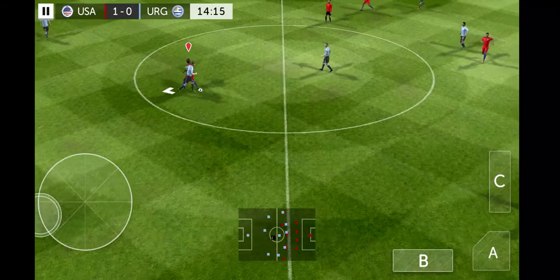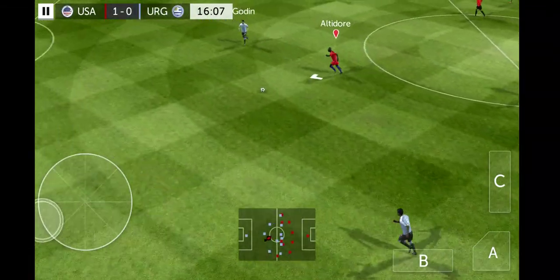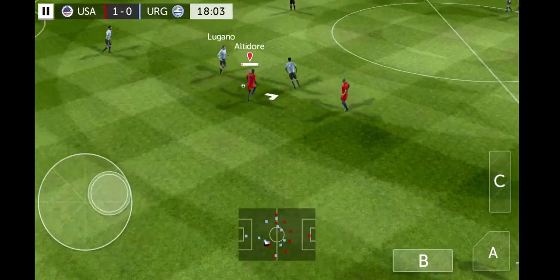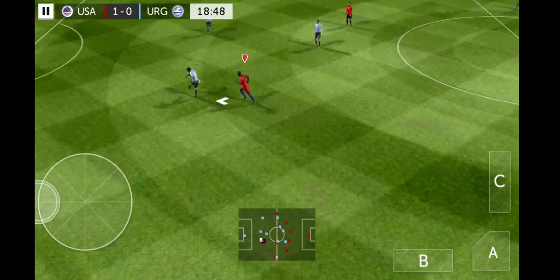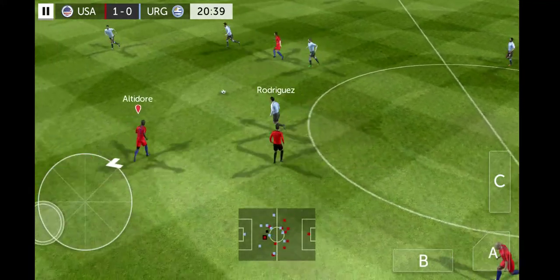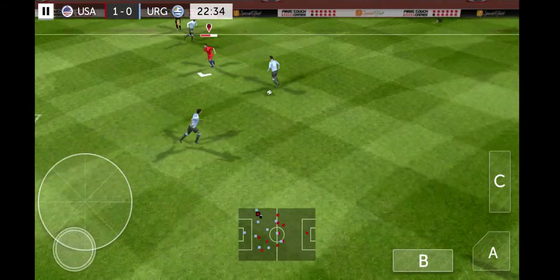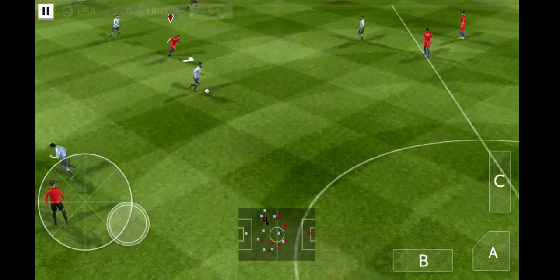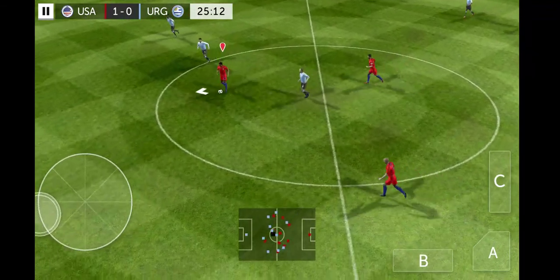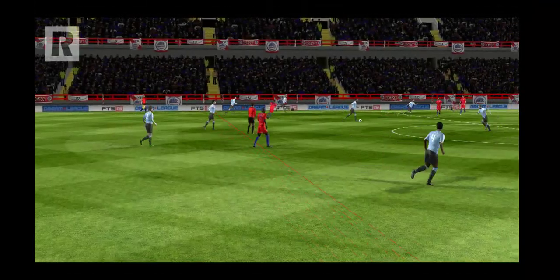And here we go boys, game back underway. Uruguay down by one, USA having a great lead. Of course I hardly doubt this will happen in real life, but when it comes to soccer, soccer is unpredictable so you never know. Here comes Caceres, Altidore with a nice interception. Godin — I know who he is. Ball back for the US, Gonzalez to Altidore, but Altidore was offside.